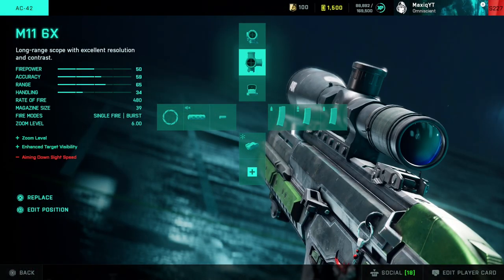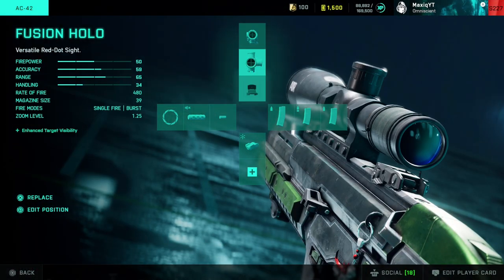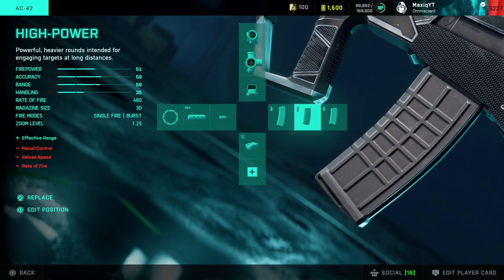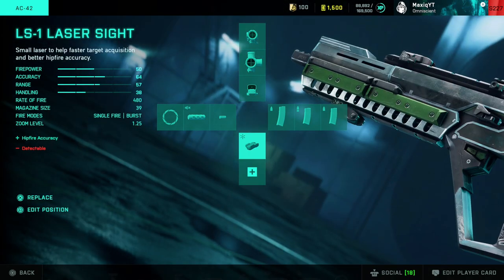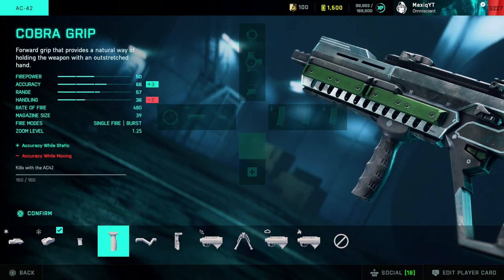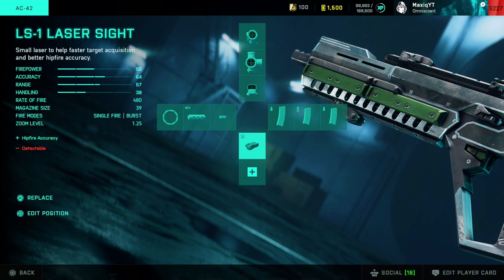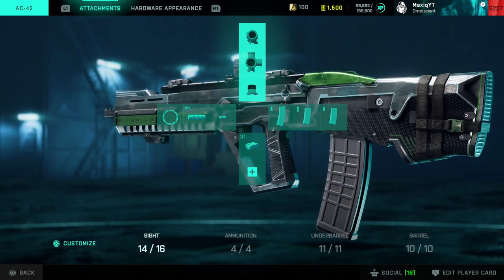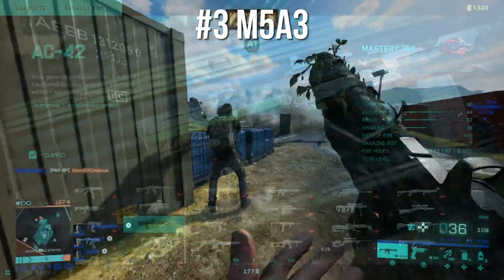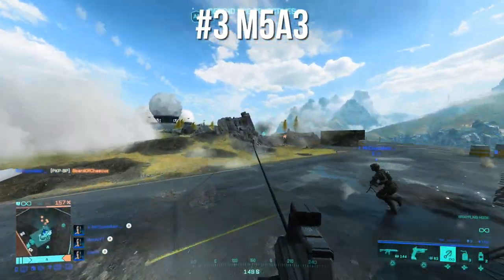For the AC42 attachments I use the Fusion Hollow, and sometimes I go to single-fire mode and use the 6x scope. I have the extended mag, high power, and standard issue in case I run out of ammo. I have the laser sight — a grip isn't really necessary on a burst weapon. I use the Tactical Compensator, which increases recoil but reduces spread so your bullets go where you're shooting, which I think is more worth it for medium-range engagements.